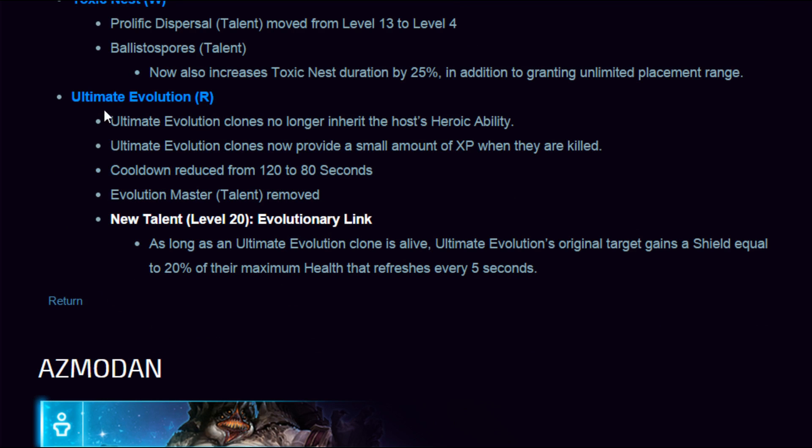Ultimate Evolution clones no longer inherit the host's heroic ability — something I recommended before they changed it. Clones now provide a small amount of XP when killed, and the cooldown has been reduced. New level 20 talent — Evolutionary Link: as long as an Ultimate Evolution clone is alive, the original target gains a shield equal to 20% of their maximum health that refreshes every 5 seconds. So they've nerfed Ultimate Evolution a little but buffed the person you're using it on. Huge changes for Abathur — he's going in a really good direction.